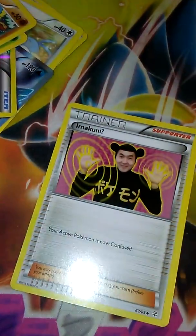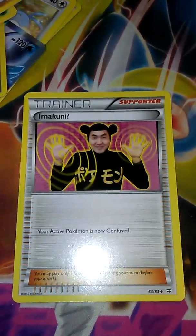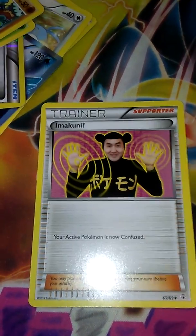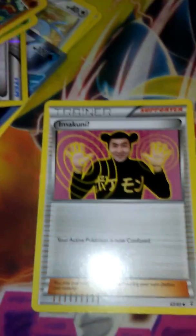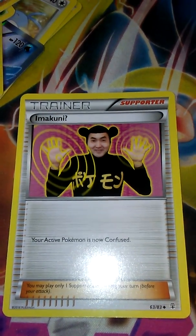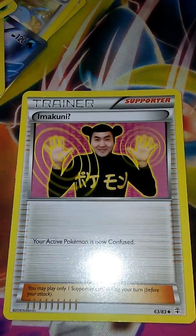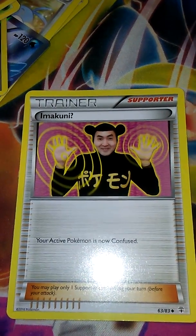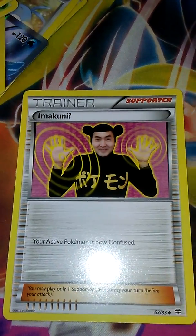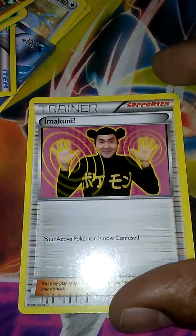Meowth, a Gastly, and then Imakuni. For all you new Pokemon players, Imakuni was the old mascot for Pokemon. He was in Base, Jungle, and Fossil — I know he was in the Pokemon Trading Card Game. He did all kinds of weird stuff. One card I can think of right now from the Rockets was a Dark Primeape, and if you were confused, you did more damage. I don't know any current cards like that right now, but I'm sure there are — you can post them below.